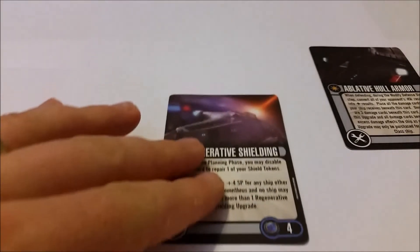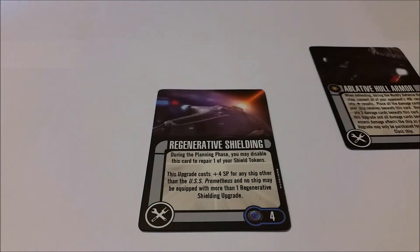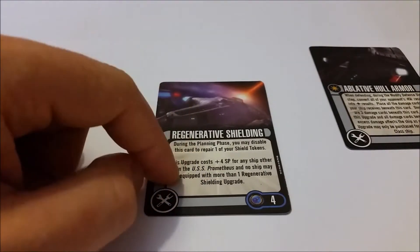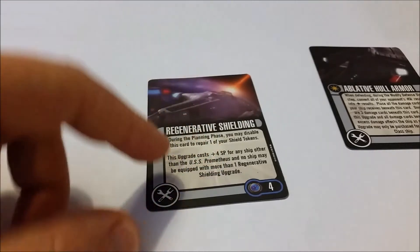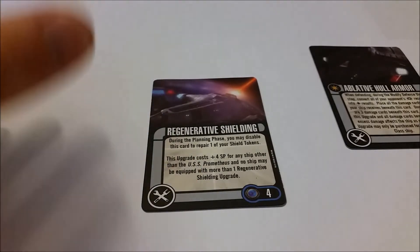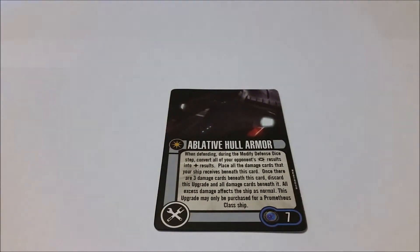Regenerative Shielding means you'll get a lot more life out of your ship. Costing 4 squadron points, it lets you repair a shield token, though you'll have to disable the card to do so — so you'll be toggling it frequently if you're taking a lot of damage. It costs 8 squadron points on any ship other than the Prometheus class. The Ablative Hull Armour is great defensive technology and can also only be used on the Prometheus class — it adds effectively three extra damage points before you need to discard the card.